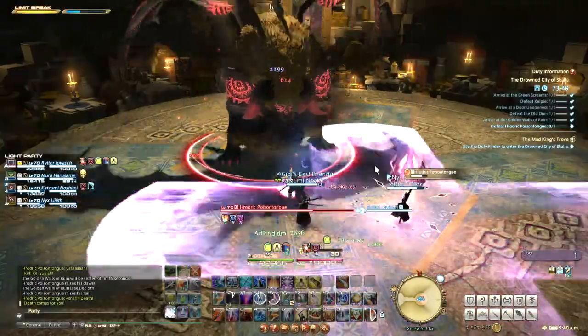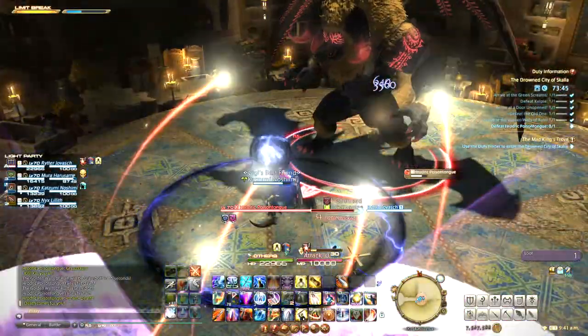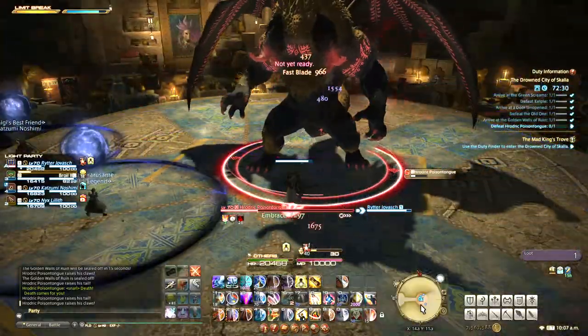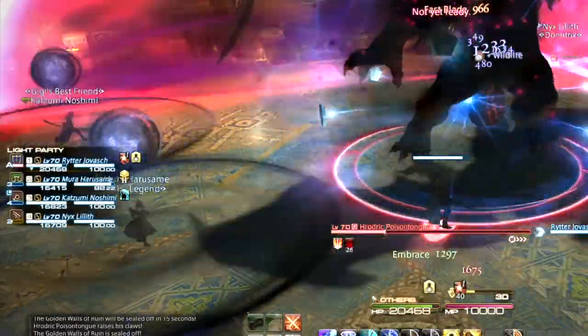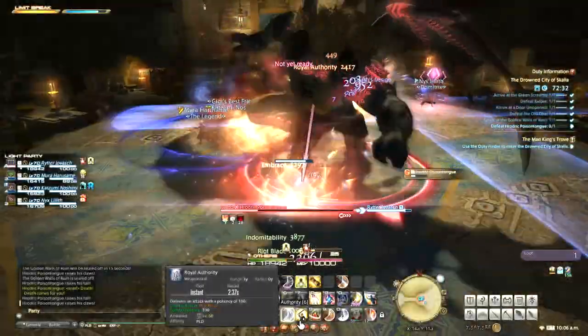I'd apply the same logic for Cross of Chaos. This one puts a giant cross marker on one player that tracks them as they move — move to somewhere that's easy for other players to avoid, then sit still so they can adjust their positions. Circle of Chaos is easier to deal with. This just puts a circular marker on 1-2 players and they should move away from others to avoid overlapping damage.